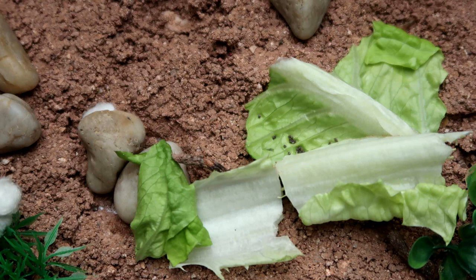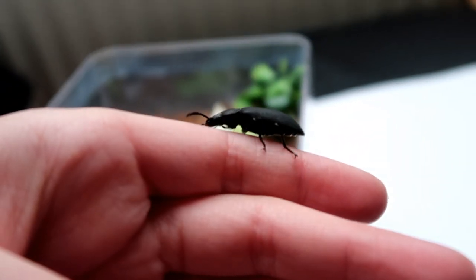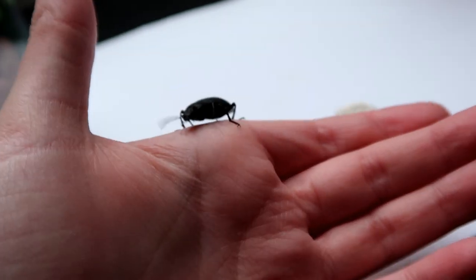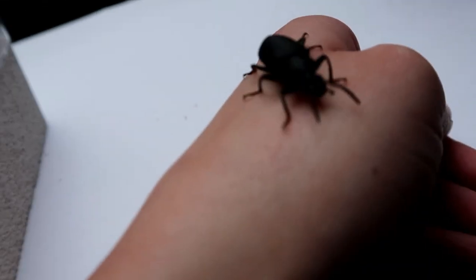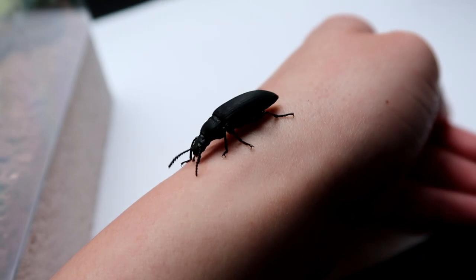Hi guys and welcome to today's video. So I have ended up with a beetle. Basically what happened was ages ago when I first set up Minnie's natural enclosure, a morioworm escaped and I thought one day that's gonna pupate. I have heard that when you keep morioworms together they don't tend to pupate that often, but when they're separate they do.